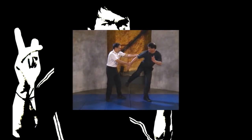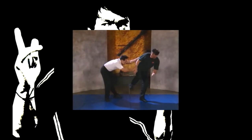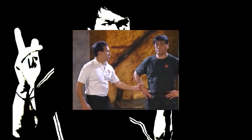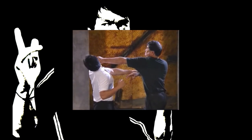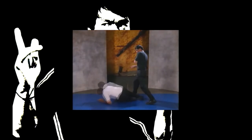An assailant grabs your arm with both of his hands — lean back and quickly deliver a low side kick to the attacker's knee. An assailant grabs your right arm; before the attacker can throw his punch, pull your right arm back, twist your hips, and deliver a left cross without hesitation.